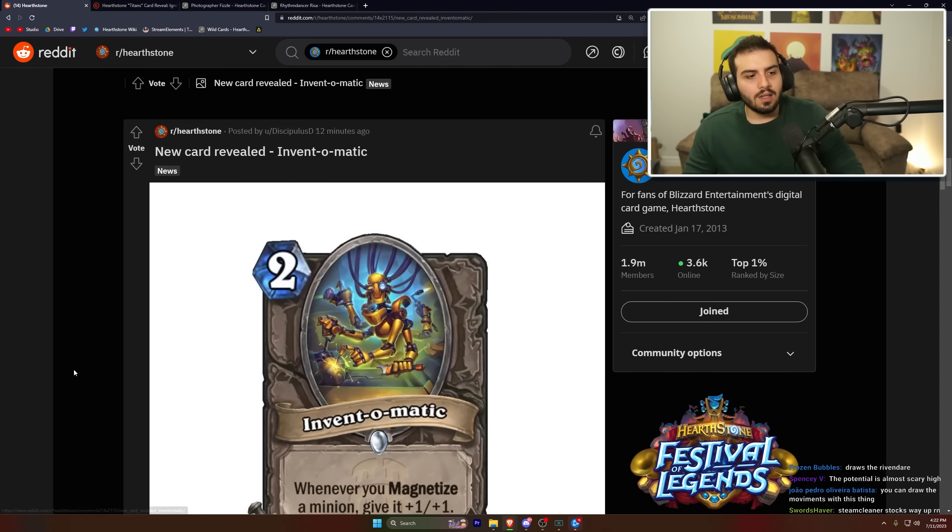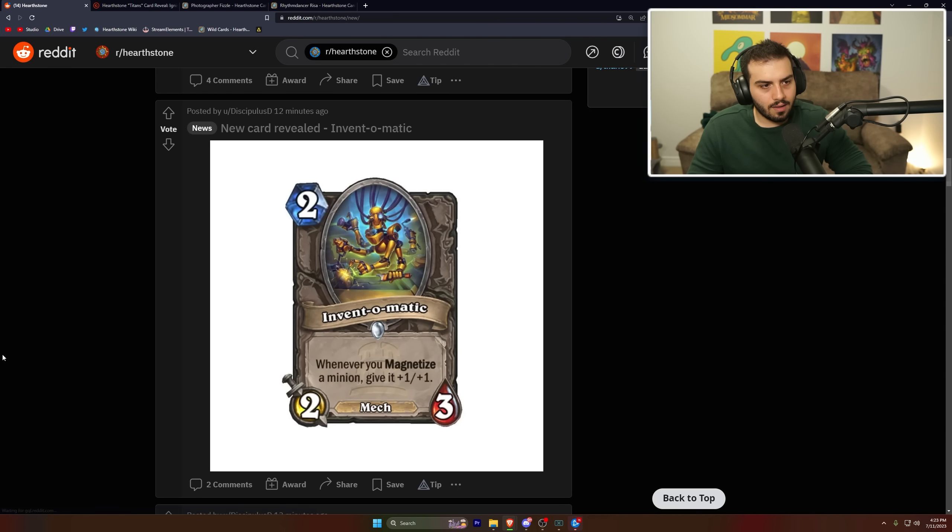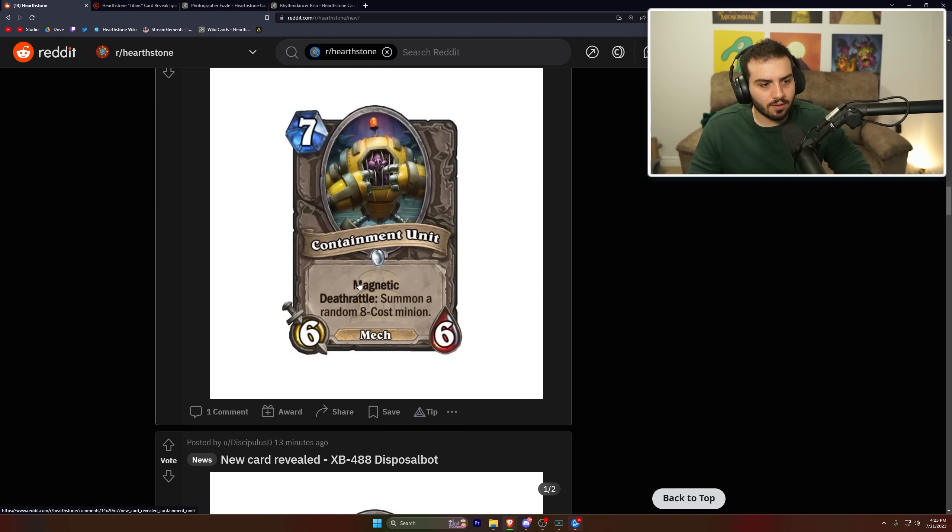Invento-Matic: two mana, two-three — whenever you magnetize a minion, give it plus-one plus-one. It is a mech itself, so first glance it's probably too weak, but because it is a mech it might have potential. It'll be interesting to see how good mechs actually end up being since we're seeing all the neutral cards before the class cards.